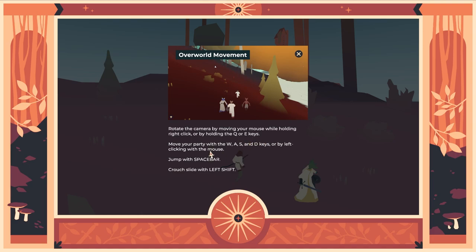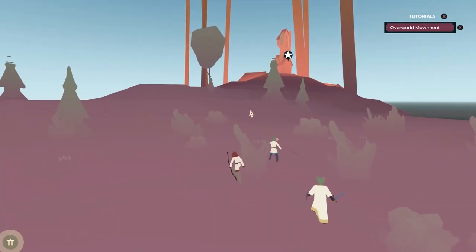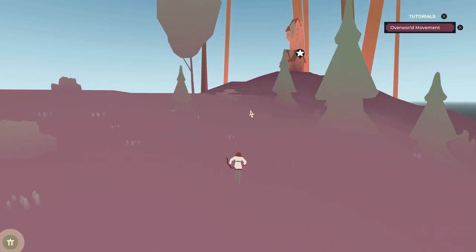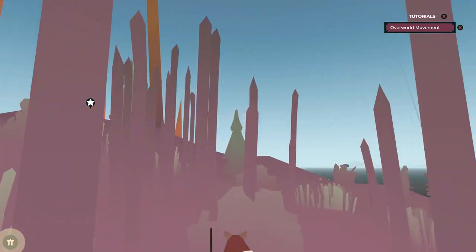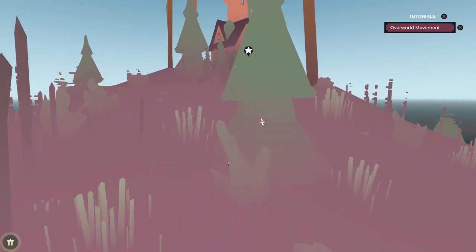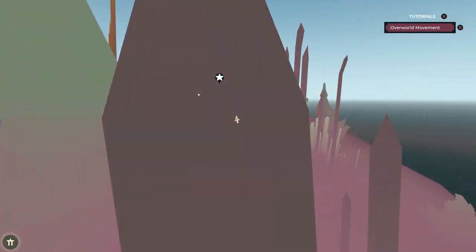Rotate the camera while holding right click or use Q and E. Move your party with WASD, jump with spacebar. Crouch slide with left shift. I can click move. Spacebar. Well, that's weird. Here you go, go into the tower. Let's go, boys. Oh, this looks great.